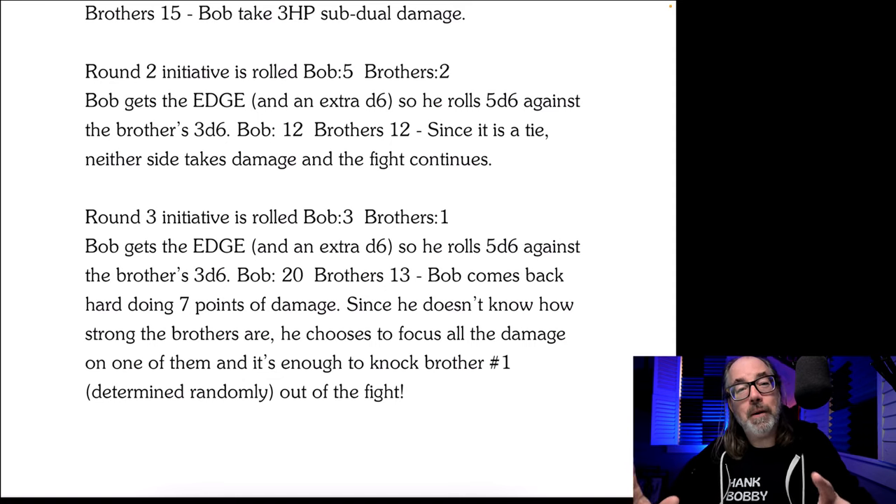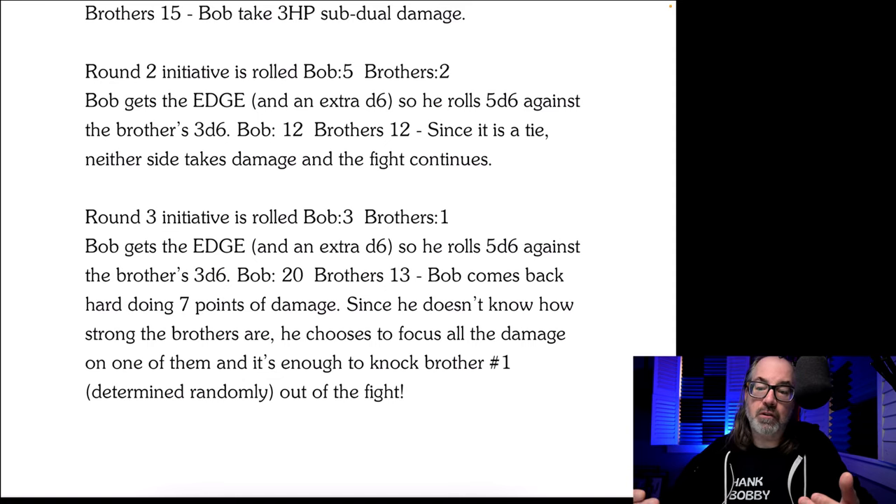Round three: initiative is rolled — Bob three, brothers one. Bob gets the edge and the extra D6, rolling five D6 against the brothers' three D6. Bob gets 20, the brothers 13. Bob comes back hard doing seven points of damage. He doesn't know how strong the brothers are, so he chooses to focus all the damage on one of them — enough to knock out brother number one, determined randomly from the fight.